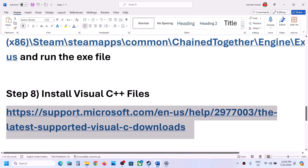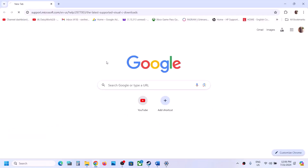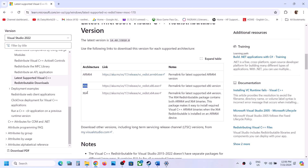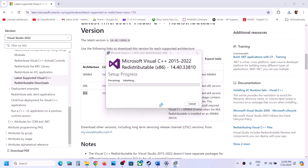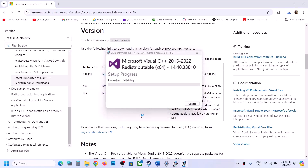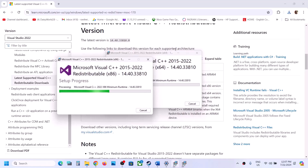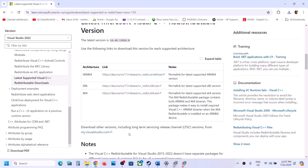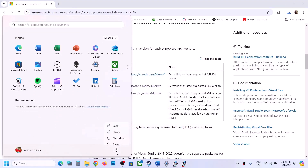The next step is to install the Visual C++ files — this is important. Open the provided link in a browser; it will take you to the Microsoft website. Download the Visual Studio 2015-2022 redistributable — download both x86 and x64. Run each EXE file. If you see a Repair option, click Repair; if you see Install, click Install. Click Yes to allow. Once both are installed, you will see a Restart option. Restart your computer after the installation and then launch the game.